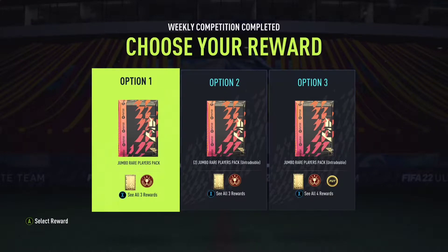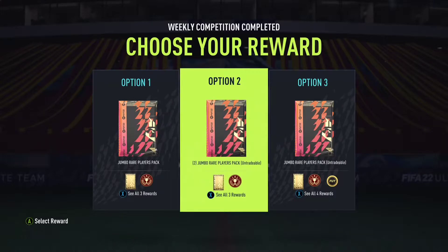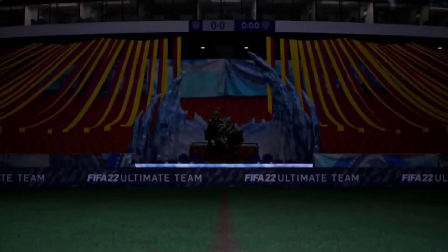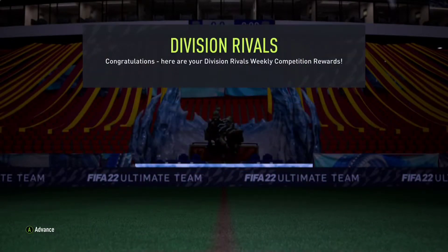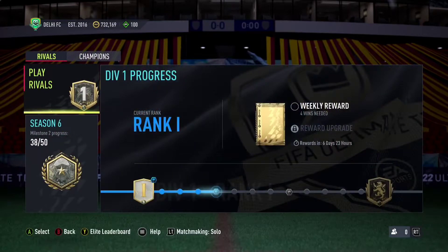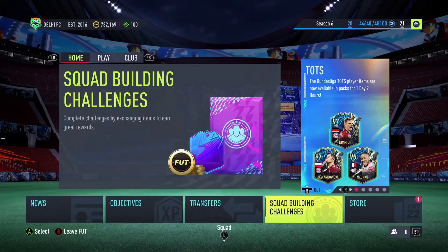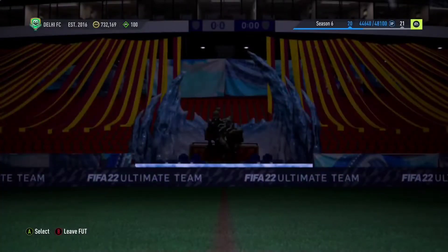What's going on guys, welcome back to another video on our channel. Today I have Division 1 rivals rewards for you and I'm going to pick untradeable rewards. It gives us two jumbo rare players packs and two jumbo premium gold players packs. Let's see if we get any luck from this — I need some fodder for my squad and need to complete a few SBCs.